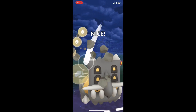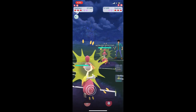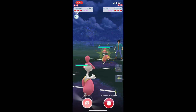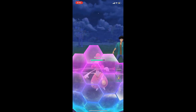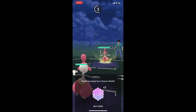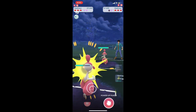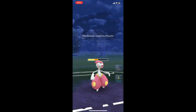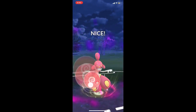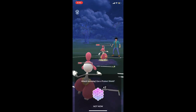They're throwing their last attack — no problem, we use ours. We quick switch to Medicham and they quick switch to their Medicham at the same exact time. Throw that Psychic — they shield. We let the next one hit us as well. We use a Psychic against them and they don't shield when we get the Defense Break.